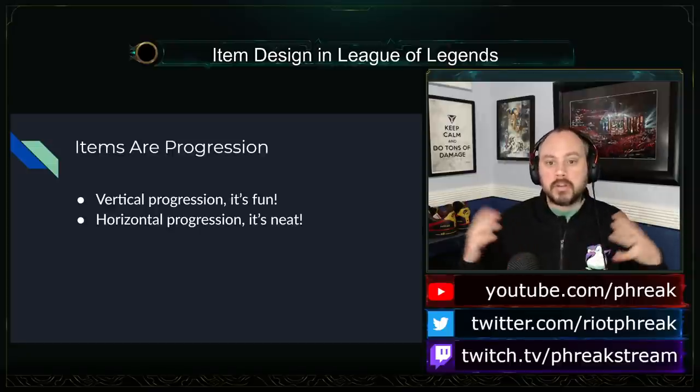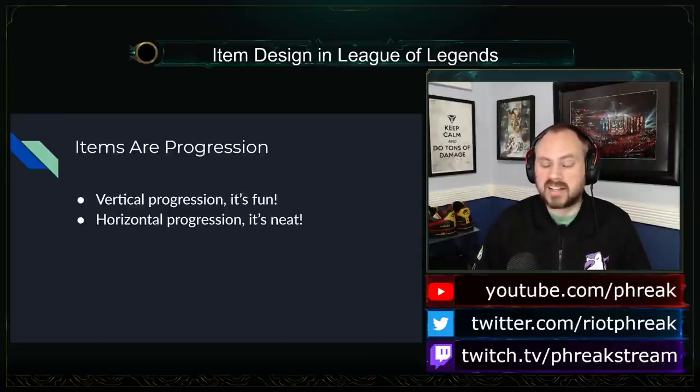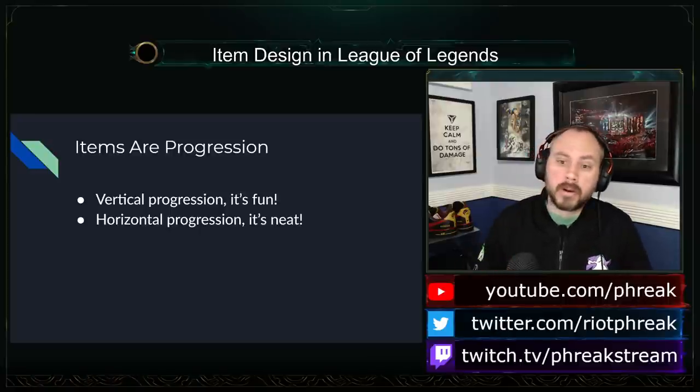Horizontal progression is about getting new options. An Elise who can cast Cocoon is objectively stronger than one who can't, but if the target's under black shield, that doesn't matter. A champion may have bought Serpent's Fang to deal bonus damage to Janna shields, but while locked in combat with Dr. Mundo, there's no difference from any other item giving 60 attack damage and 18 lethality. A Bramble Vest helps a lot against Fiora, but Azir ignores that item completely. You are more powerful in the abstract, but those strengths are specific and can sometimes be completely ignored.